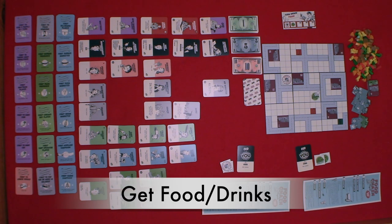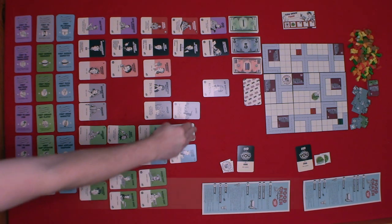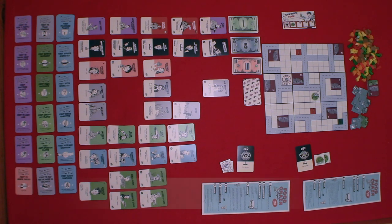Then you get food and drinks. If you have any kitchen staff or buyers, you gain food or drinks based on their instructions — these are the green employee cards. Then you place new houses and gardens. If you put a new business developer to work, you place a house or garden. When placing a house, put it in any empty area on the map connected to at least one road. When placing a garden, it must go next to a house printed on the map tile. Each house can only get one garden, and gardens must go on empty squares.